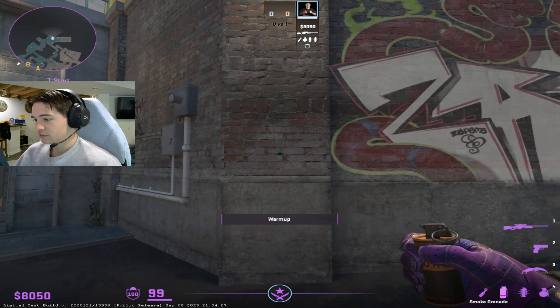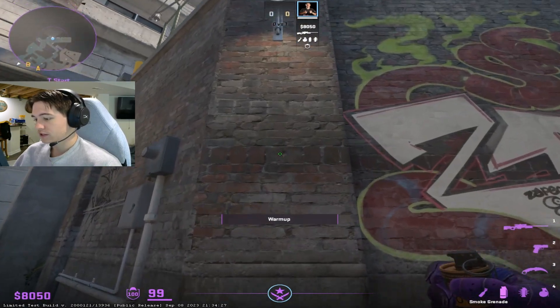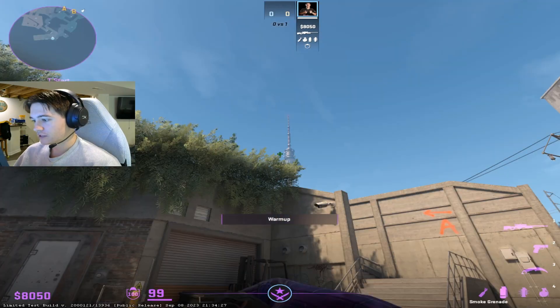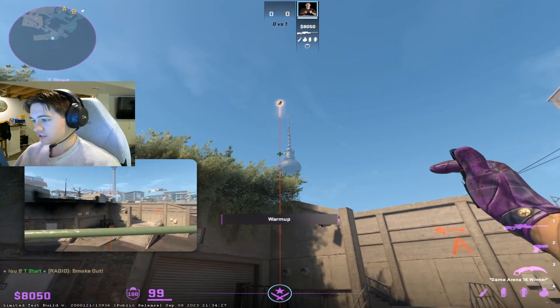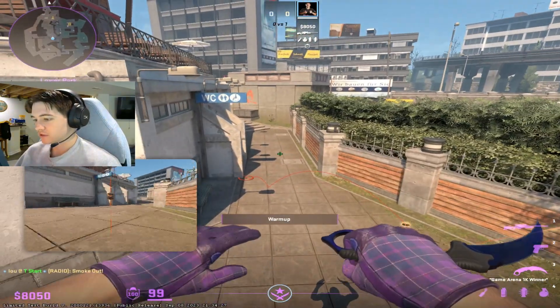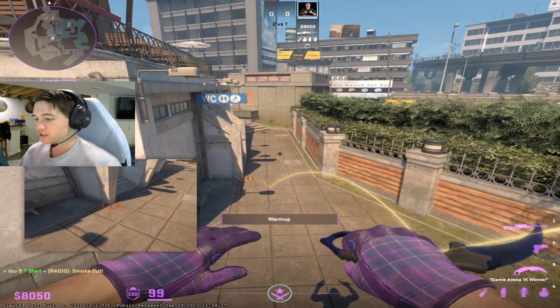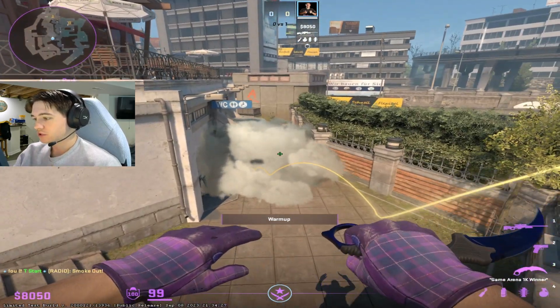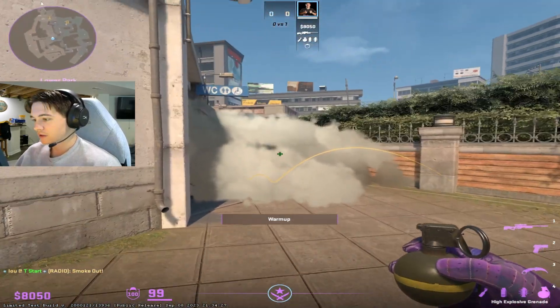The first one I'm going to show you is a W-tap jump throw for divider. You just want to get in this break here and you're gonna want to W-tap jump throw at this leaf — just like this. This is gonna be your divider smoke if maybe someone's AWPing you and you guys don't have mollies to molly them off when you want to take this area. As you can see, pretty good smoke, since it does come out a little bit.